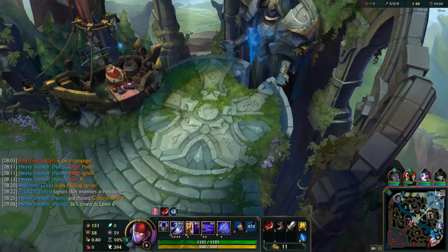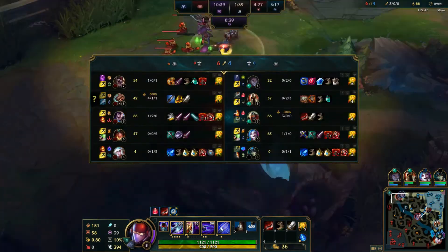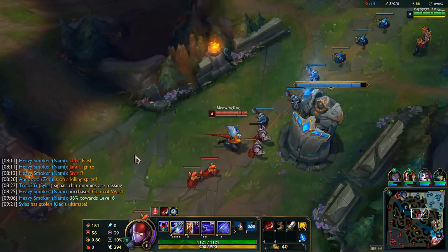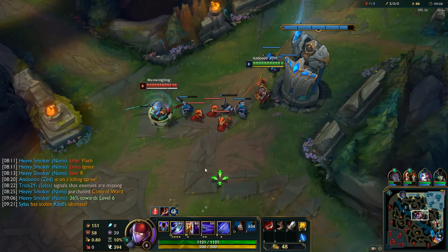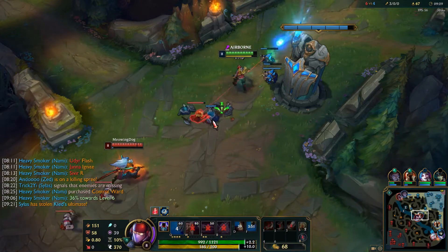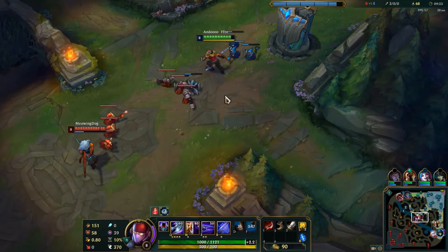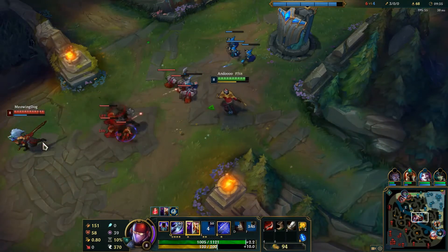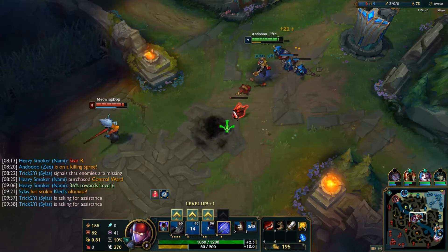Another option is to literally just stay mid and absolutely bully the living shit out of Yasuo. Because I'm so strong now in comparison to him, if he just kind of steps up, he's just going to die. He really can't compete with me right now, so I can just kind of live in my gangster's paradise. Do whatever I want.